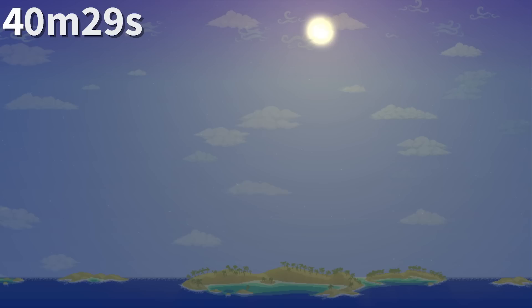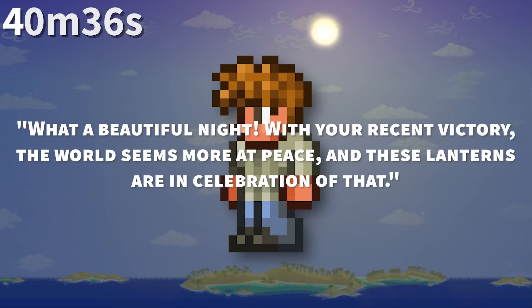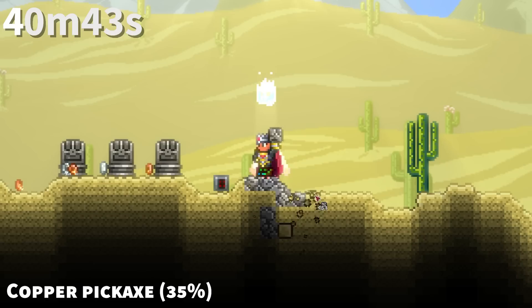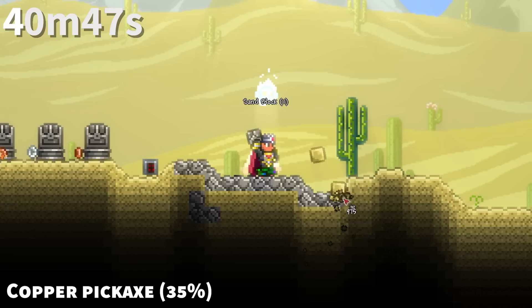The Guide changes his quote about the Lantern Night depending on whether you've killed the Moon Lord. Before killing the Moon Lord, he talks about your recent victories, echoing how you still have more to go. After defeating the final boss, he instead speaks of you saving the world, saying the Lantern Nights have become regular celebrations of your victory.